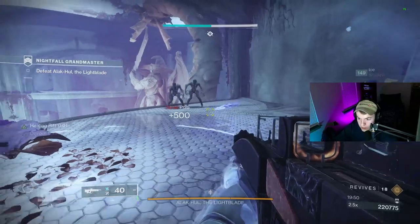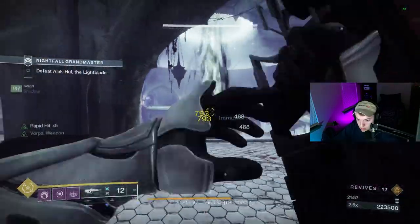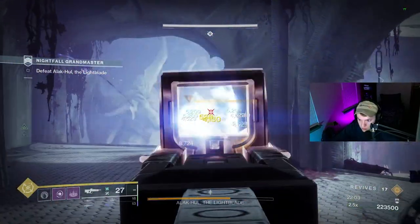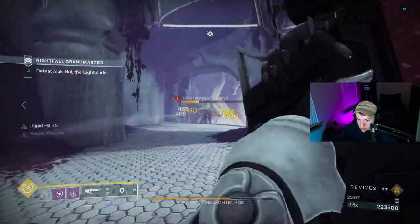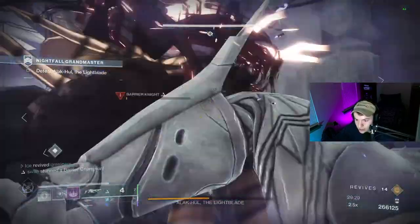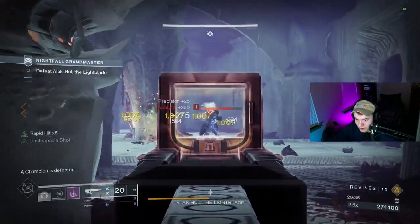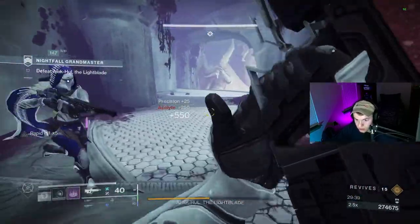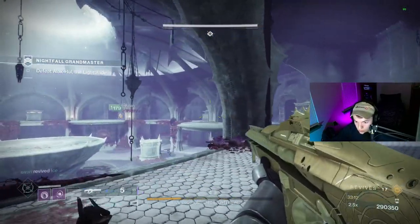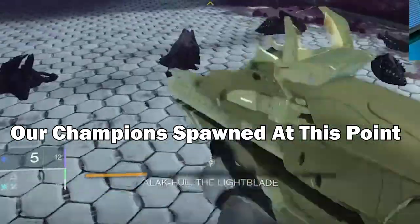After each third of the boss's health is removed, a set of two knights with arc shields and a hive guardian will spawn. In general, we kill the knights first and then the guardian later. When Alakul gets to around 50% health, he will spawn two anti-barriers, some acolytes, and some more thrall — at this point he will also become enraged and start sprinting around the arena more aggressively. This is where we try to bake one of the anti-barriers immediately using Nova Bomb or Tether, otherwise there ends up being nowhere safe to move and too many tanky enemies to deal with at once. This also happens during his final third of health — the second set of champion spawns is a bit more random on timing, so just be ready. We found it sometimes spawns above the 50% threshold on that final third.